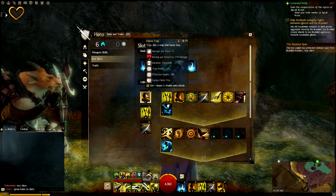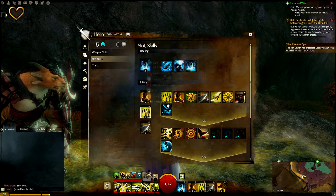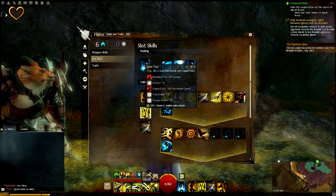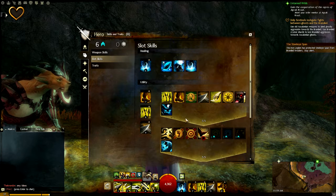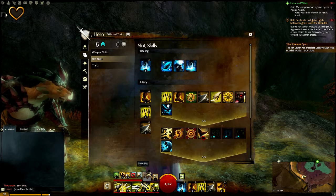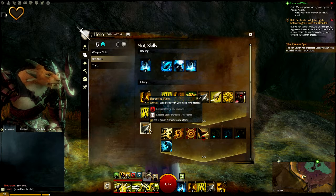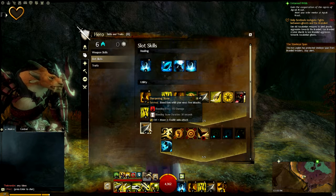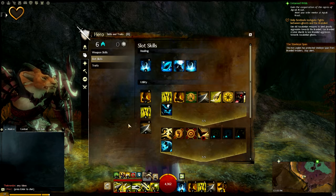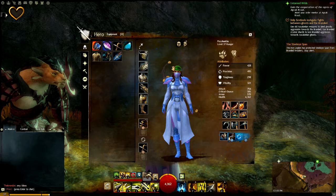In the utility slots I throw down a Flame Trap to hit them with a little burn — I've got that added condition on some of my gear so it burns a little more. The Spike Trap is very effective, just to slow them up and cripple them. If they come back on me again, I'll hit them with Quick Shot and jump back, and then the Sharpening Stone to throw a little bleeding for five attacks straight. Very valuable — I recommend it highly.